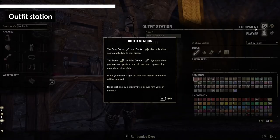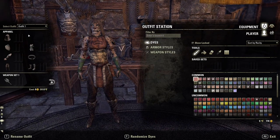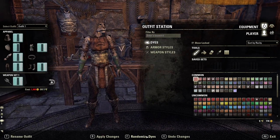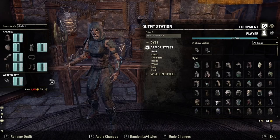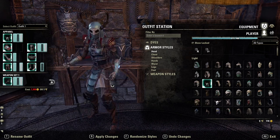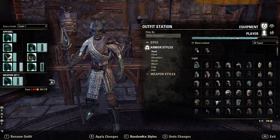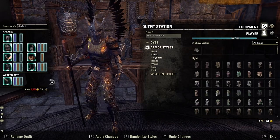ESO+ has a free and robust fashion system. An outfit overrides your character's actual gear without affecting it. To create an outfit, you combine armor and weapon styles and then dye them. Styles describe the visual look of gear and exist as pages or books — they can drop in the world randomly, but it's best to just buy them from guild traders as most of them are cheap. Dyes are awarded for various achievements and have unlimited use.